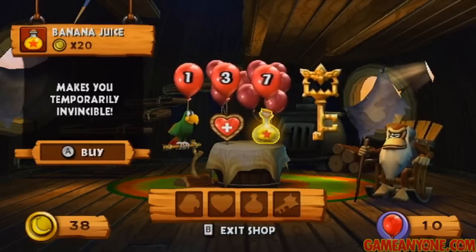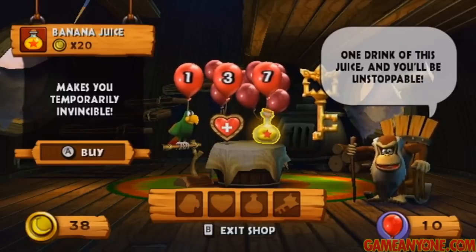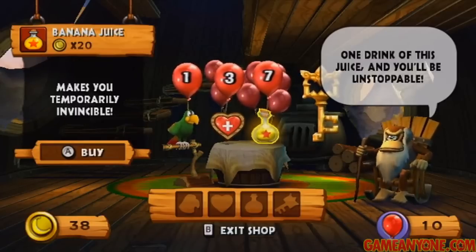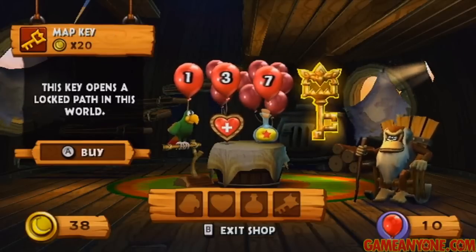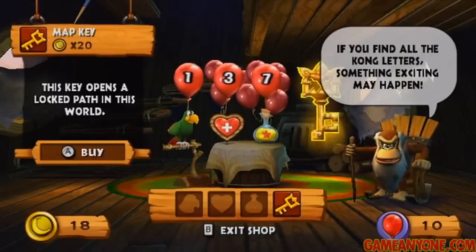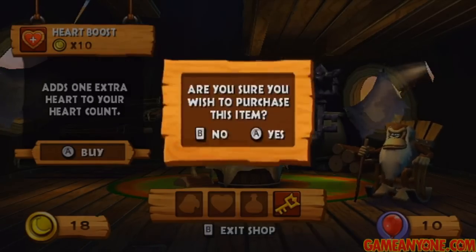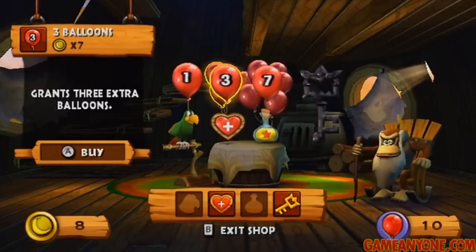There's the banana juice here, which is pretty much just easy mode — it makes you temporarily invincible. I think it gives you like 10 temporary hearts, so if you use this it's pretty much like cheating. But what we're actually here to buy is this key, the map key — it opens a locked path in this world. To get 100% completion, we're going to need to buy a key for each of the worlds we're coming across. Got a little extra money, so I'll just buy a heart boost and a few extra balloons to empty out our coins.